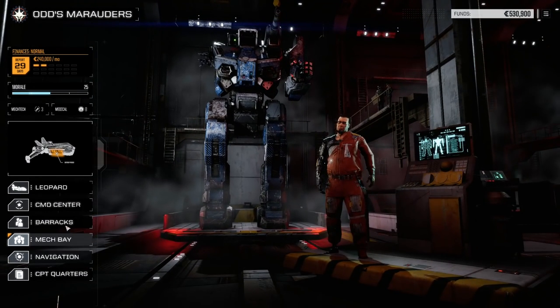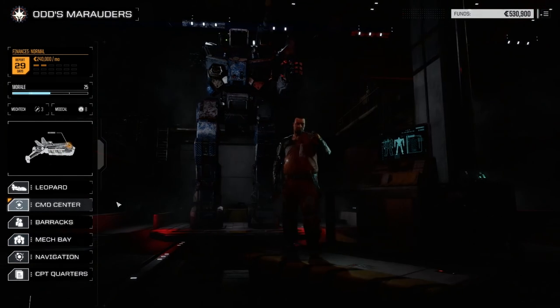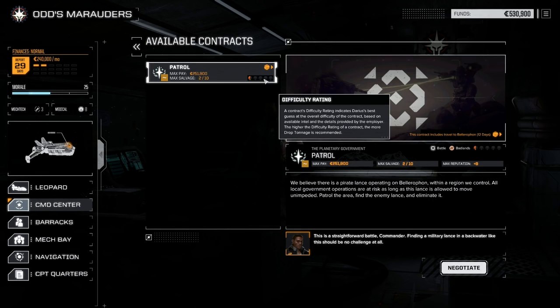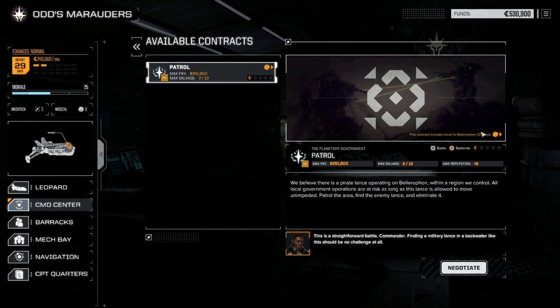If I go and take a look at the available contracts, we have one available — it's a patrol. We believe there's a pirate lance operating on Bellerophon within a region we control. All local government operations are at risk as long as this lance is allowed to move unimpeded. Patrol the area, find the enemy lance, eliminate it. Looks like it's a pretty straightforward mission difficulty-wise. It's going to take 12 days to get there, and we'll have to pay to travel there. Max pay here is $251,000, which I'm pretty happy about.